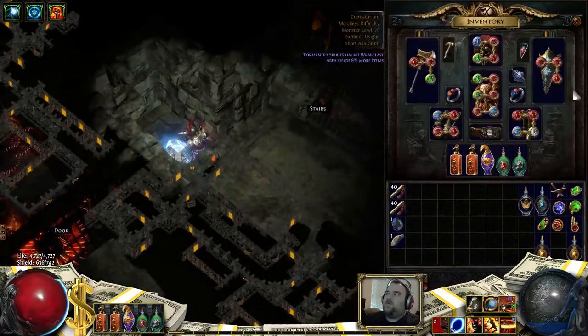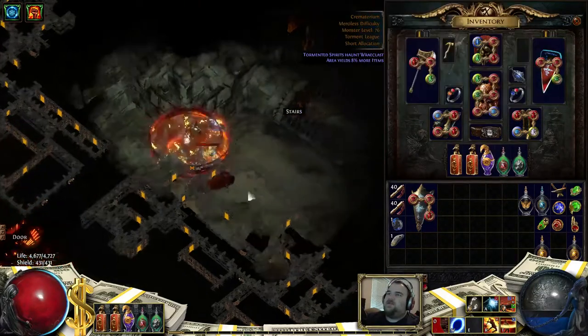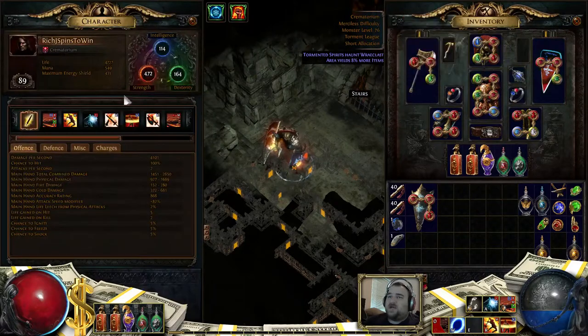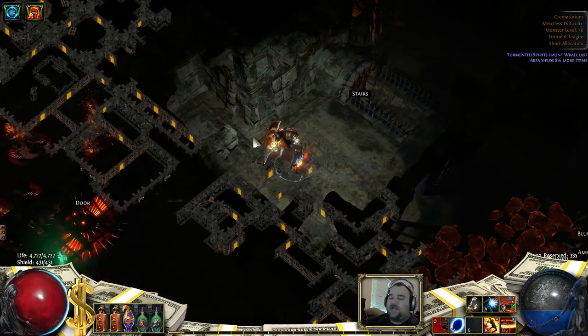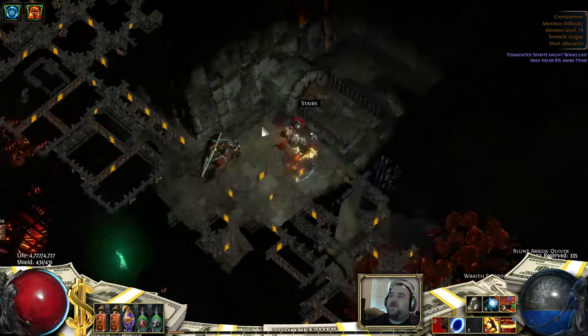So what we're going to do here is take off my Aegis Aurora and equip a Saffron's Frame. This gives me an additional 79% of my block chance applied to spells, but I can't block attacks — and she can't attack — so now I have a capped chance to block against spells. I also gain four elemental resistances, plus max fire resist, which combined with the plus one on my tree gives me a total of 80% fire resist.